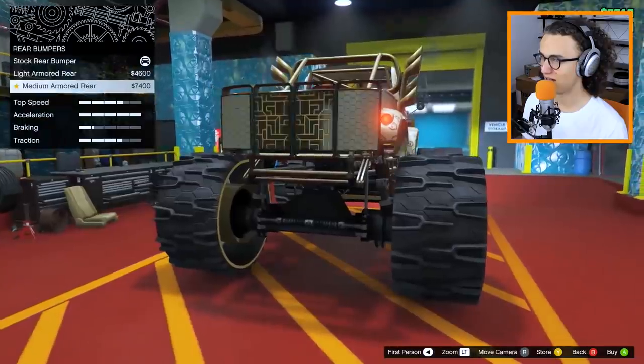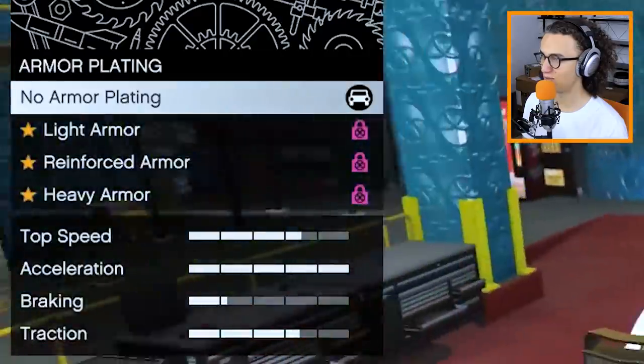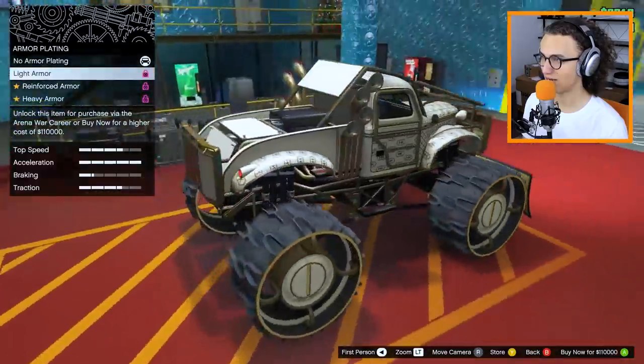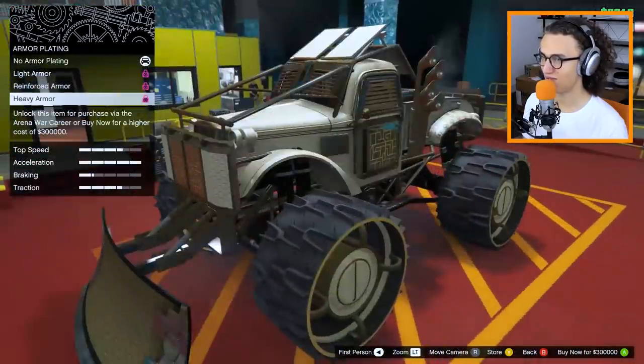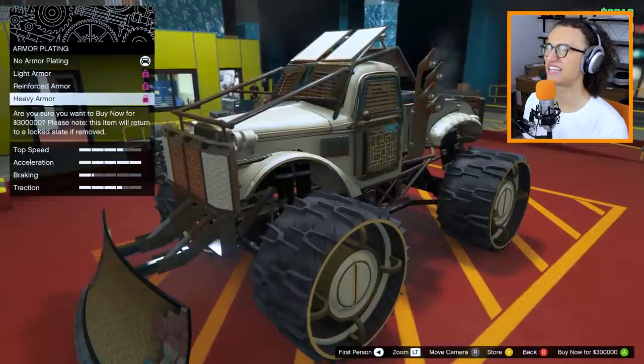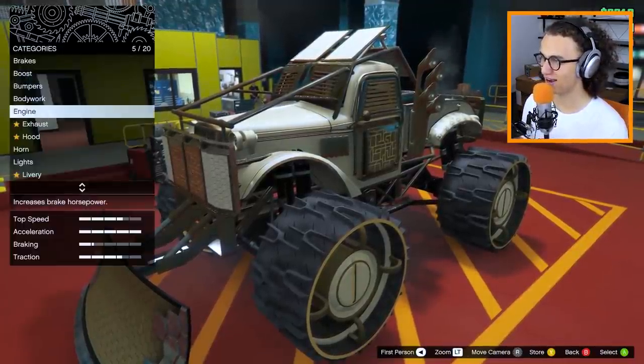Next up we have the rear bumper — light armored or medium armored. I'm gonna go with medium armor. Next up we have the body work. We can kind of close it off, add some more, and we can do some heavy armor. The heavy armor looks insane. Let's take the heavy armor right over here.